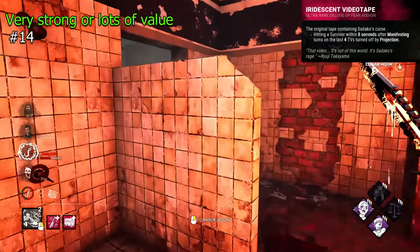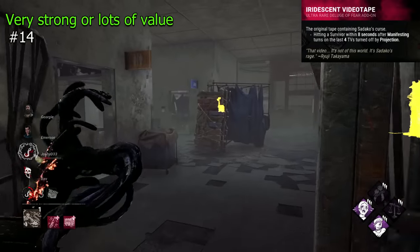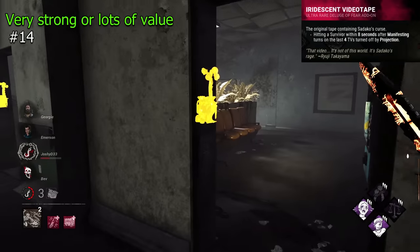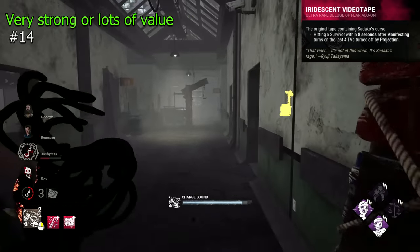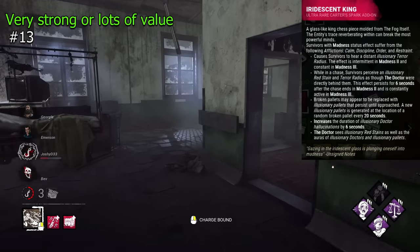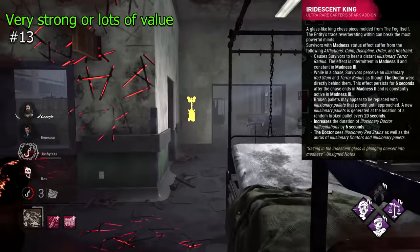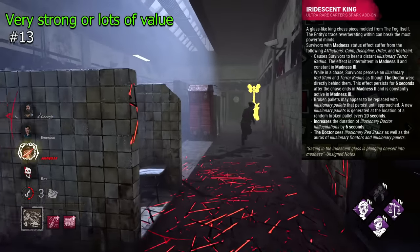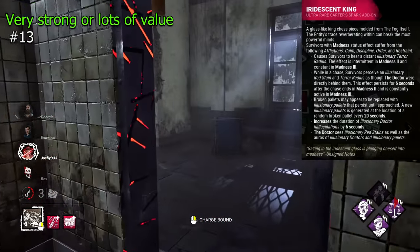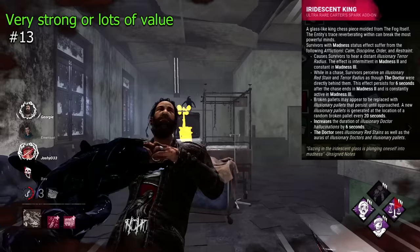Iridescent Videotape is a very effective addon for Sadako that will turn on the past four TVs if you hit a survivor 8 seconds after manifesting. This is just great — it provides amazing map traversal and generally just makes your power actually effective, making condemned a much more viable option. Iridescent King is a really strong addon for Doctor that gives you a bunch of value from your shocks, causing distortion effects more frequently and allowing you to see hallucinations, which basically reveals where survivors are, with considerable passive pressure from the additional effects.